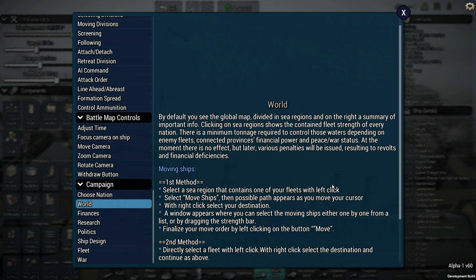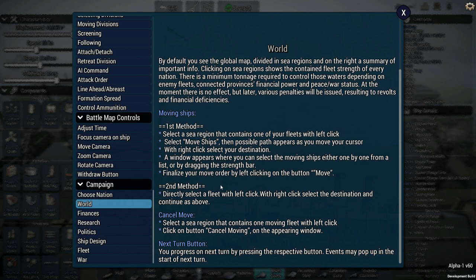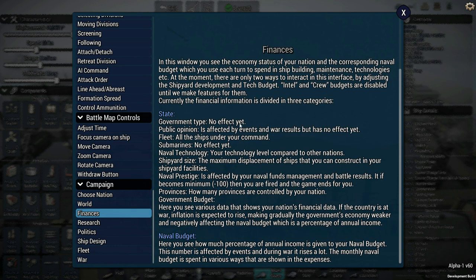In the world you see a global map divided into sea regions, and on the right a summary of important info. Clicking on sea regions shows the contained fleet strength of every nation. There's a minimum tonnage required to control those waters depending on enemy fleets, connected provinces, financial power, and peace and war status. Finances are affected by various things - there are two ways to interact with this interface: your shipyard development and your tech budget. There is definitely a tech component and I'm very excited about that.